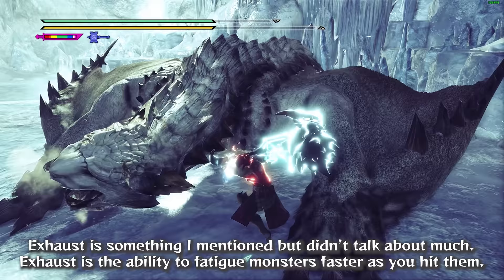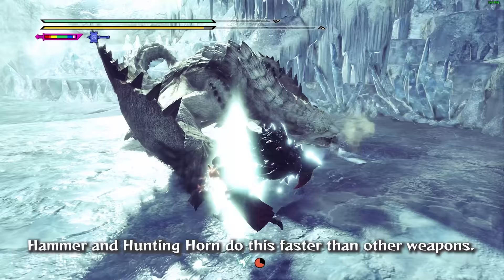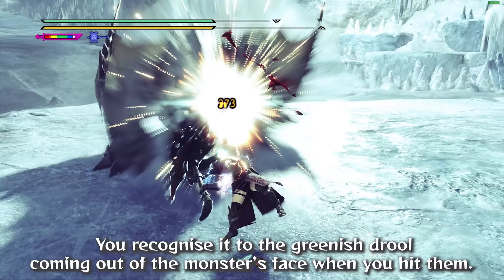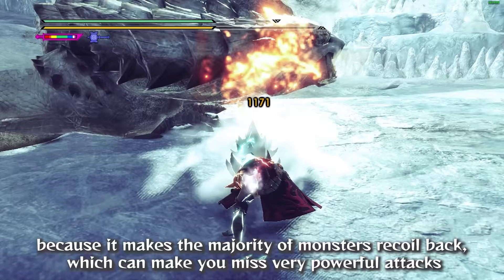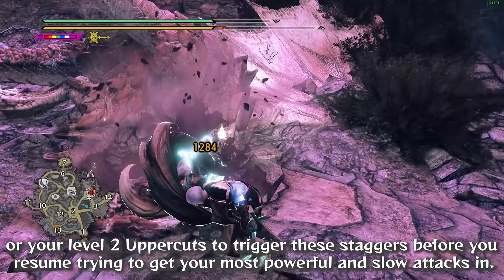Exhaust is the ability to fatigue monsters faster as you hit them. Hammer and Hunting Horn do this faster than other weapons. A special exhaust stagger exists when you hit monsters with Hammer or Hunting Horn, usually happening after monsters recover from a KO — you recognize it by the greenish drool from the monster's face. This stagger is detrimental for Strength Hammer because it makes most monsters recoil back, which can make you miss powerful attacks like Brutal Big Bang. I recommend hitting a monster a few times with faster attacks like Step Smash or level 2 uppercuts to trigger these staggers before attempting your most powerful and slow attacks.